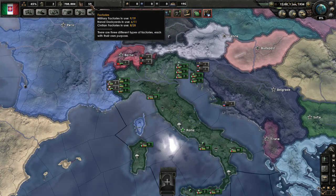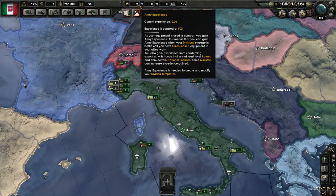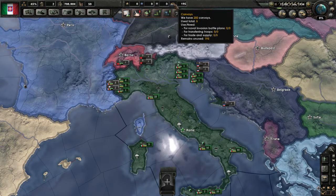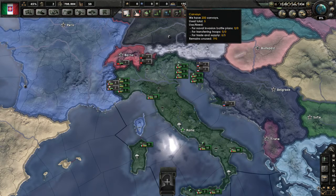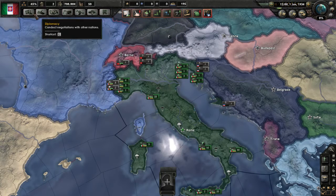Next to that, we've got factories. If you hover over, it gives you a breakdown of the factories — what's in use, what's not. Over here, you've got the various different types of experience: army, navy, and air force experience respectively. You generate it by having an advisor or by being involved in that type of conflict — army divisions fighting will give army experience. They're used to improve different things. And over here we've got convoys, which allows us to supply our troops abroad or trade for goods overseas.